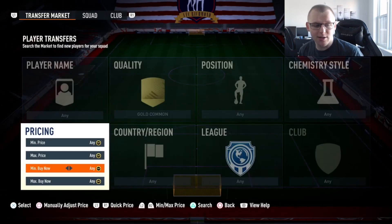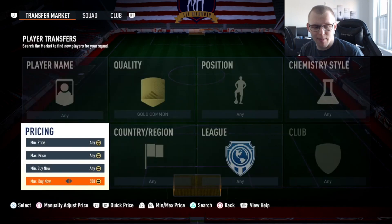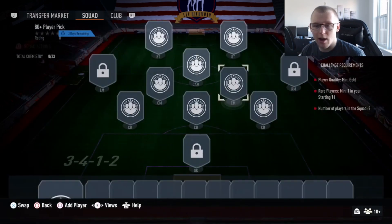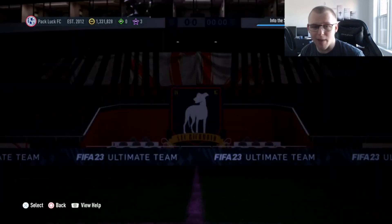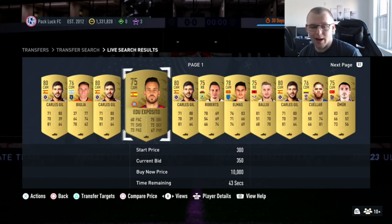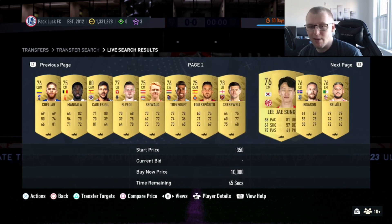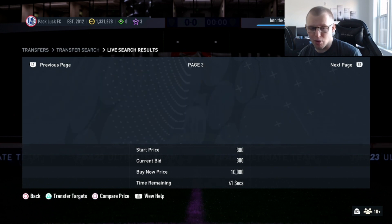First and foremost let's take a look at how much gold commons are going for. Looks like they're going for 500 coins within a minute. If we go to 550 you're going to see a drop off but they're still going for 550 within the hour. So what you can do — and what I'll be doing throughout this week on streams with you guys — is mass bid on gold commons. You might want to try 350 at first, there might be a lot of competition, but as buy now goes up or competition increases you may be better off bidding 400 and trying to sell for 550 instead of 500.